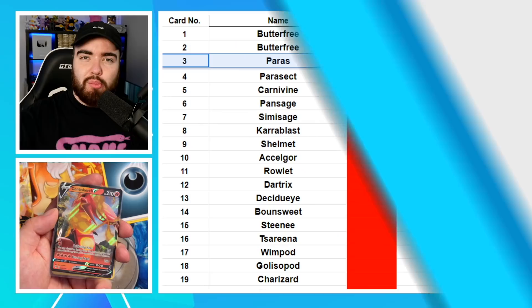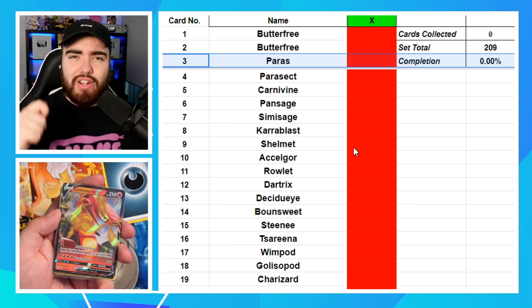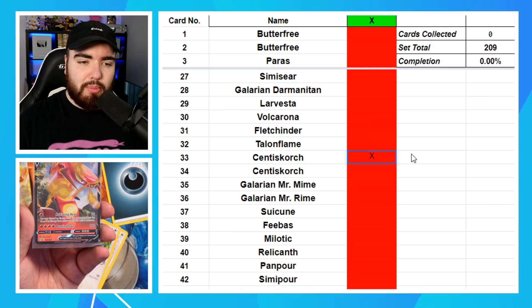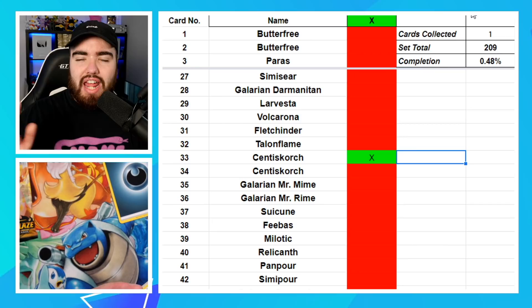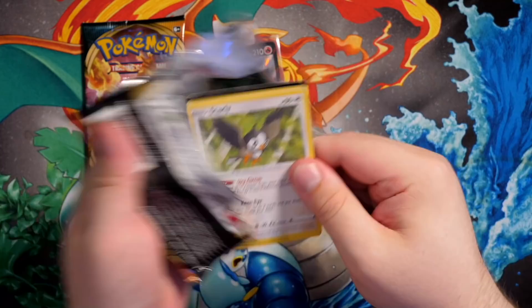Something we're going to be adding to the Pokeran Darkness Ablaze pack-up series is set completion. As you can see, Laura and I have a spreadsheet to keep track of our set. This will be my binder set, my collection, and you guys are going to be with me every step of the way until we complete the entire collection — 100% with packs only, hopefully. This Centiskorch is number 33 out of 189. We've completed 0.48% of this set so far.